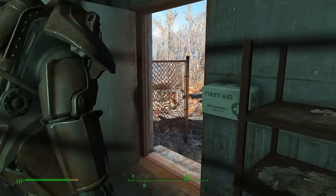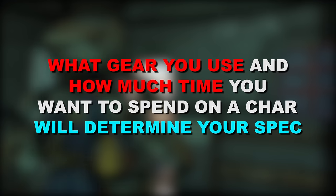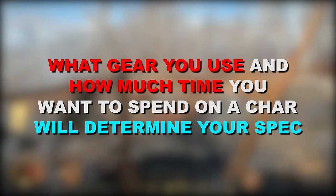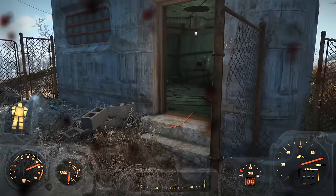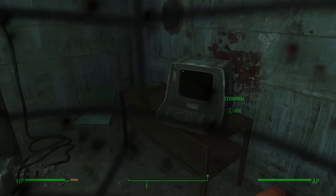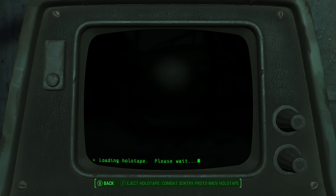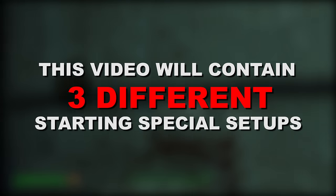As a quick disclaimer, it is worth mentioning that there are a lot of different ways you can configure your starting special stats. A big part of what you ultimately end up doing is going to be determined by what types of weapons you want to use, as well as just how far you want to play through the game. You're probably going to want to allocate your starting special a little bit differently for a melee character versus a ranged weapon character, and someone who wants to get all 11s in their special stats will play a lot differently than someone that plans on just stopping at level 60 or whatever. With all of this in mind, I've actually put together three different special stat distributions.